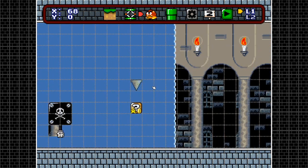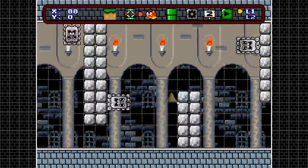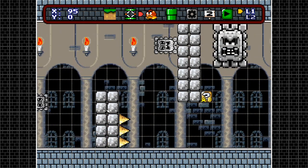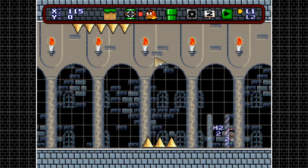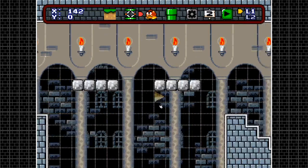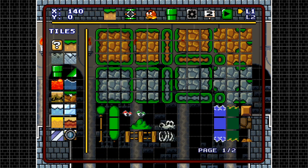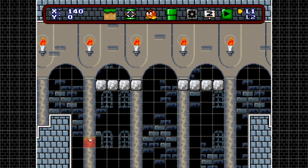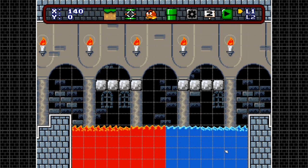Next is the Falling Spike — pretty simple. Flip them in four directions using control, placing them along the ceiling, floor, or wall. Next, before placing Lava Balls, let's make a pool of lava — a red lava pool and an ice lava pool. Yes, ice lava — you heard me.